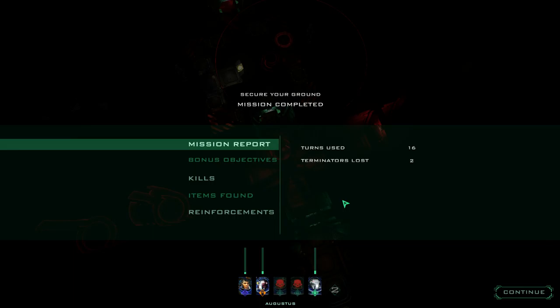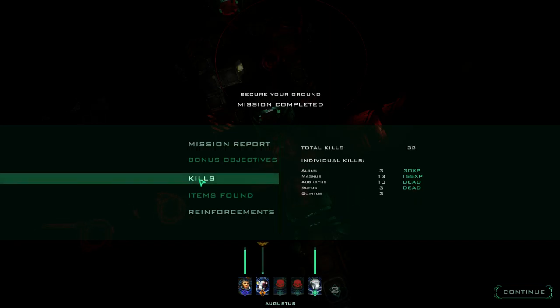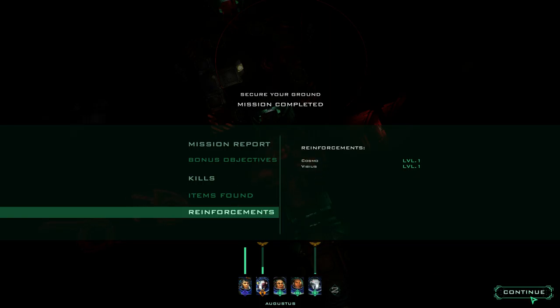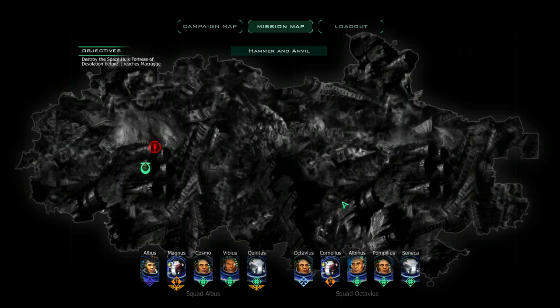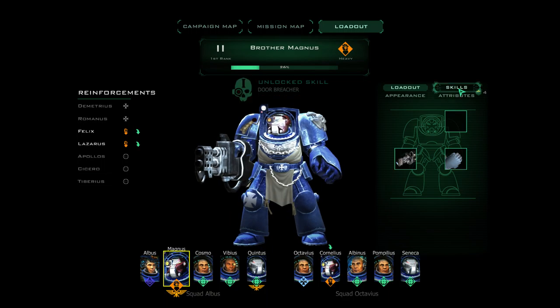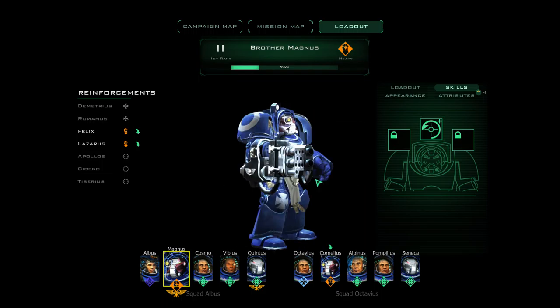I lost two Terminators. How many did I get? 32 kills — that's not bad. I mean, Genestealers are basically perfectly evolved killing machines, so getting two kills per Terminator is not that bad. We've got two new level one guys with big old metal boots to fill. This game is nice and hard — not too hard. I'm not sure how many missions there are, but if I've got to traverse this whole thing, it's going to be a lot. These guys gain levels — unlocked skill: Incinerator. Terminator can move without losing a fire bonus.